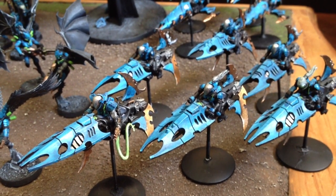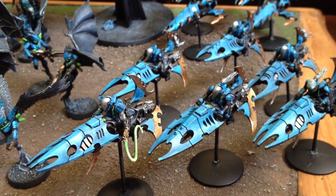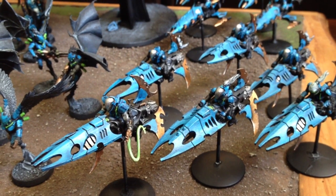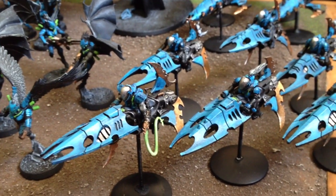The Hammer of Wrath, Strength 4 rending is really nice. And then put Trops on there, and you're going to be doing your whole D6 Strength 6 rending, which is just wow.